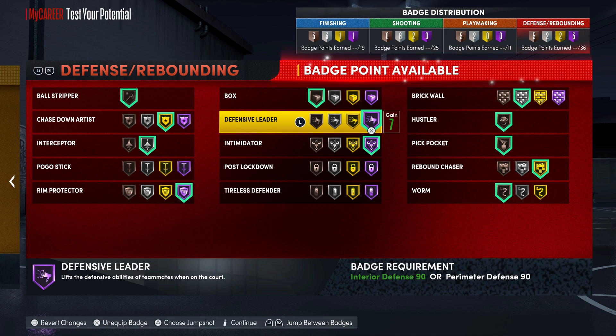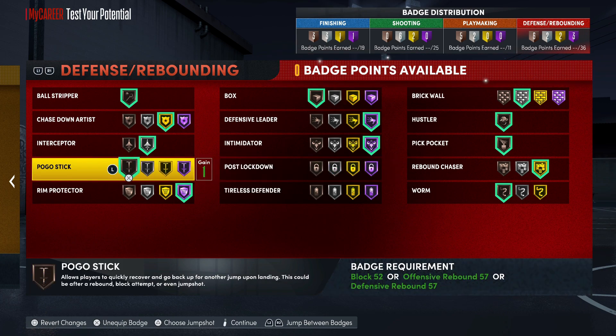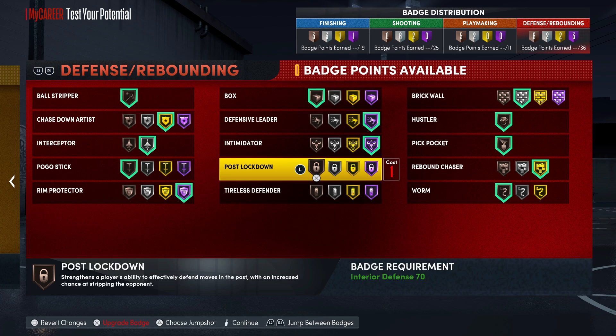Defensive Leader is worth seven badge points - they know what that badge does. It gives a boost and shows you percentages. You could go bronze on Pogo, skip Defensive Leader and go Post Move Lockdown or Brick Wall instead - it really don't matter. You got 36 badges and you really could use them however you want. Some people gonna want to go higher on Box or Worm, but I'm just showing y'all you got a lot of different combinations. Catch y'all in the next one, be easy.